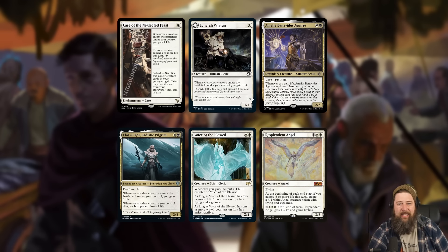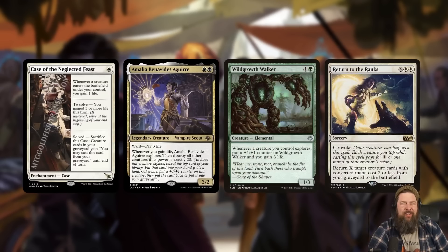This might actually make life gain into a thing in standard. We're so close, with Lunarch Veteran, Cleric of Life's Bond, Ayli, Voice of the Blessed, and Resplendent Angel, to having an actual life gain deck in standard. Case of the Neglected Feast might actually be the card that makes this possible — not only does it give another soul sister that doesn't die to removal, but it gives a way to get back all your creatures from the graveyard, which really synergizes with the explore on Ayli.